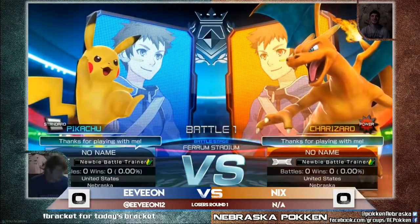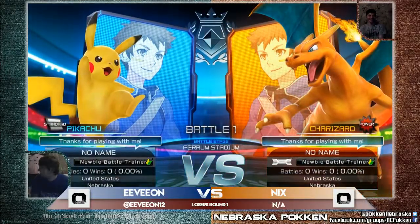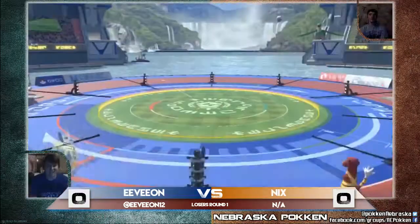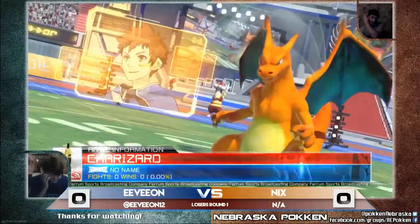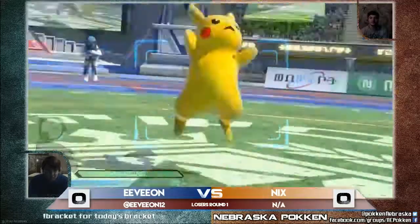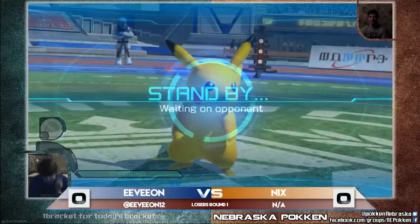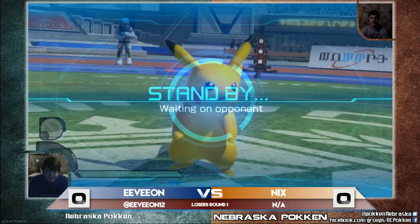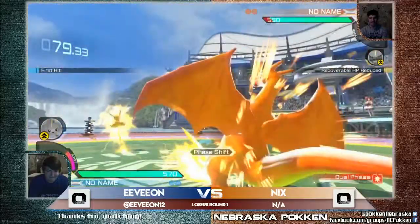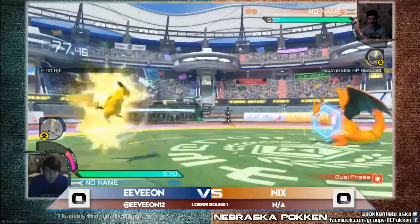Nyx actually pulled out the Charizard. So here we go — Pikachu versus Charizard. This is going to be interesting. Nyx, saying he's had enough of that Equario, is pulling out the Charizard. Evion's taking his old reliable Pikachu. Let's see how this turns out. I have no idea how this matchup works, because I don't know either of these characters too well.